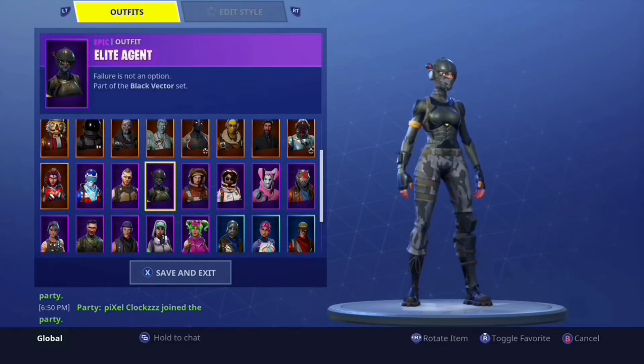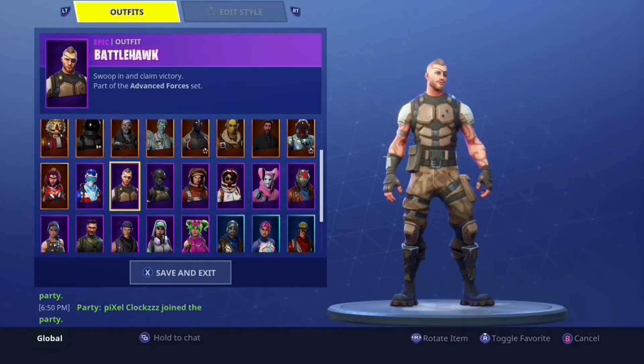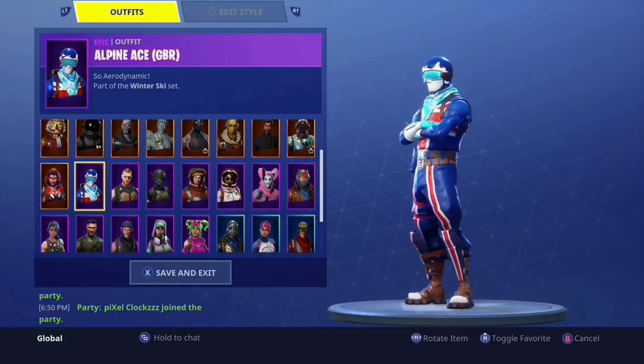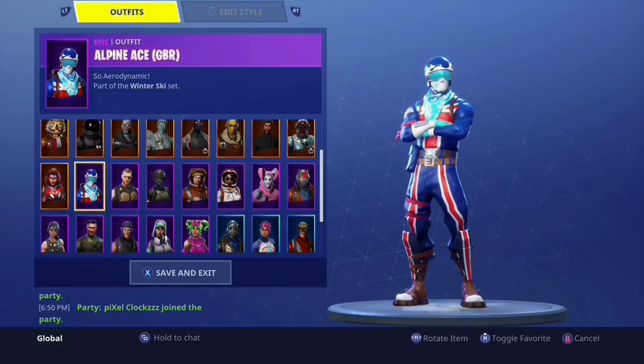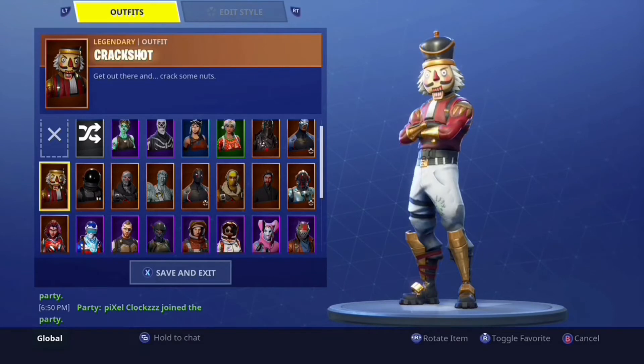I got the Moonwalker — I think that's actually my favorite Season 3 skin. Battle Hawk is Season 4 and not really a nice skin — I've only used it once. Alpine Ace I got when it first came out across all the countries so I'm happy I got this one. I got the Vala — I don't really like the skin, don't really use it that much.